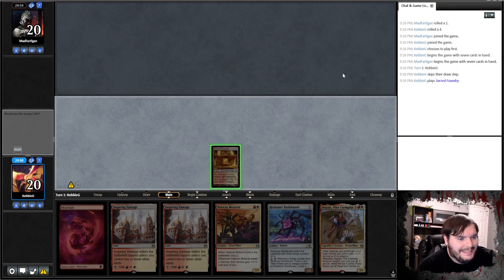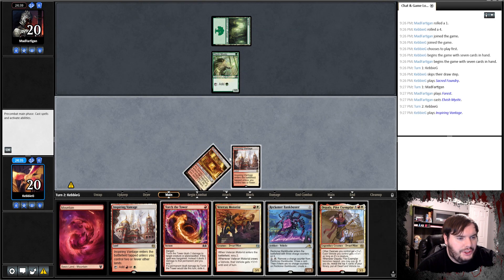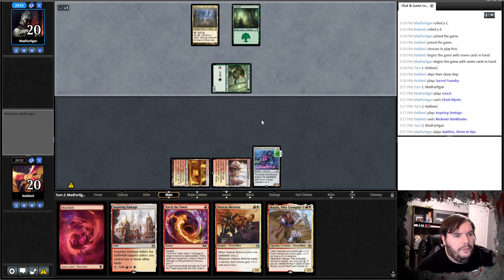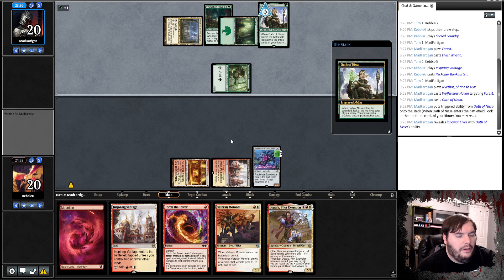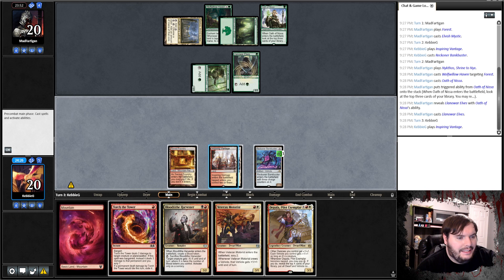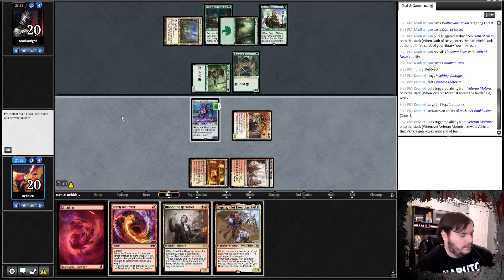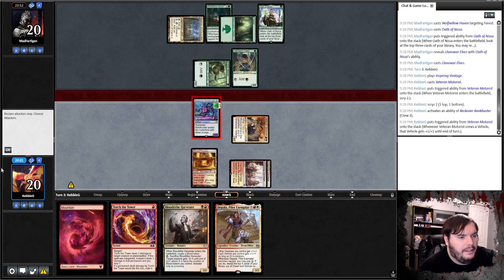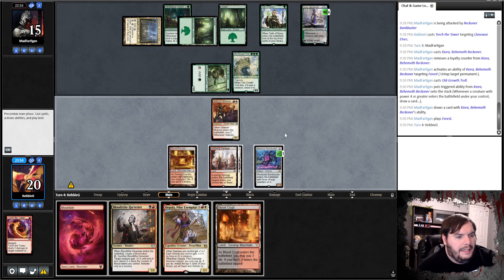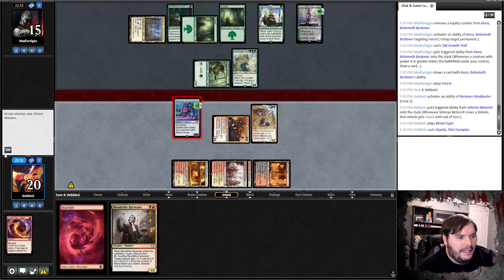Game one: play Sacred Foundry tapped. Opponent plays Forest into Elvish Elf. I want Vantage into Bank Buster — next turn I can Motorist plus Torch to kill the elf. Opponent plays Nissa, gets a Llanowar Elf. I play the Vantage, Motorist to bottom-top, crew, go to combat, attack, and shoot the Llanowar. Kiora untaps, plays Uro, Forest passes. Crew Blood Crypt tapped, Depala is a 6/6 — we attack.